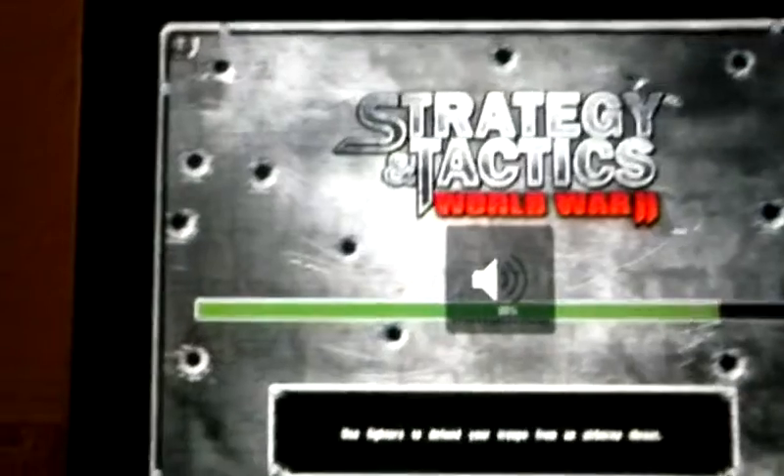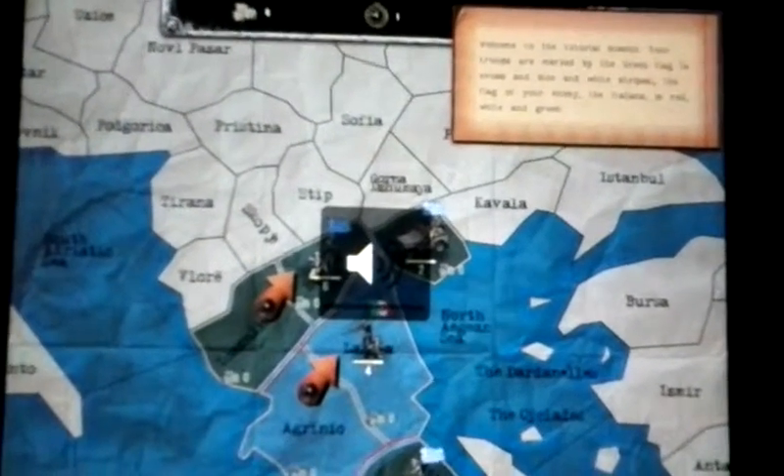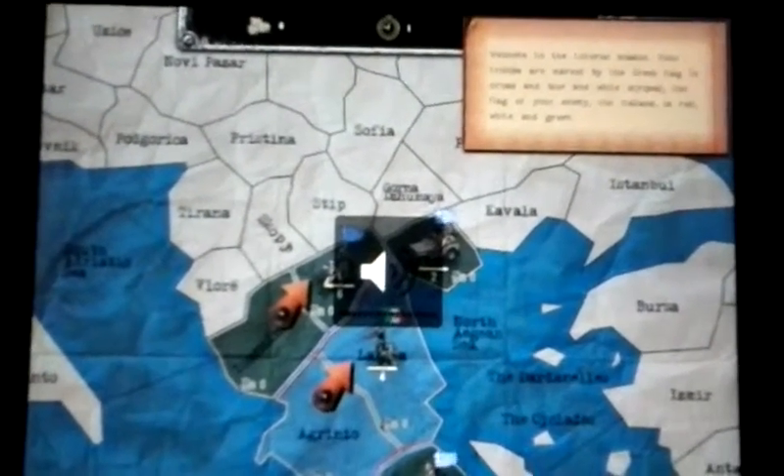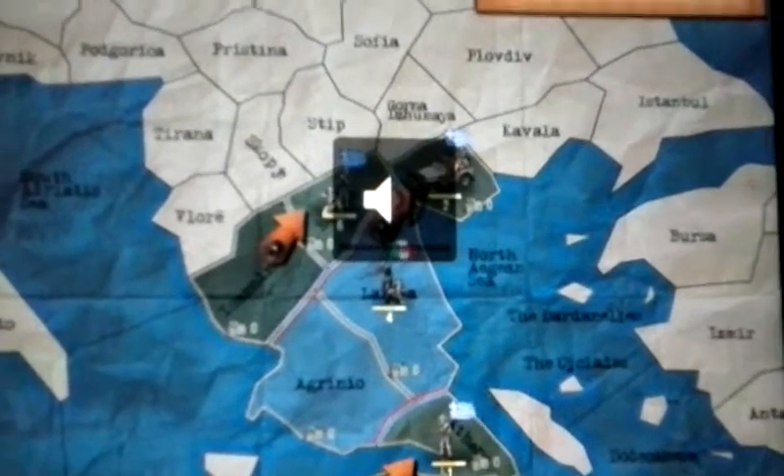We're starting — yay! Use fires to defend your troops from an airborne threat. Welcome to the tutorial mission. Your troops are marked by the Greek flag — cross and blue-white stripes. The flag of your enemy, the Italian, is red or green. So I'm in Greece — yay! Fight for literally...